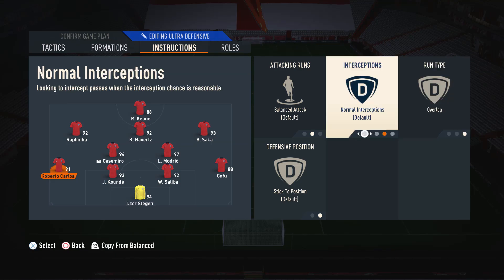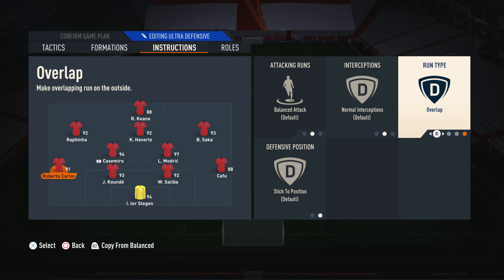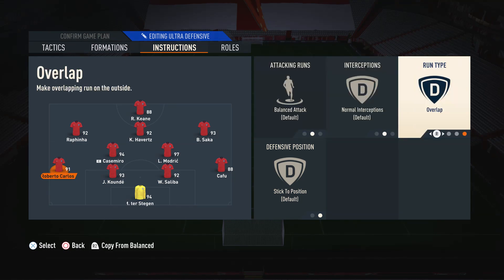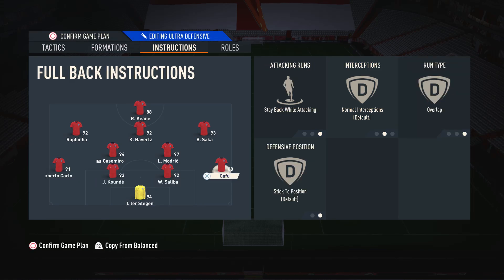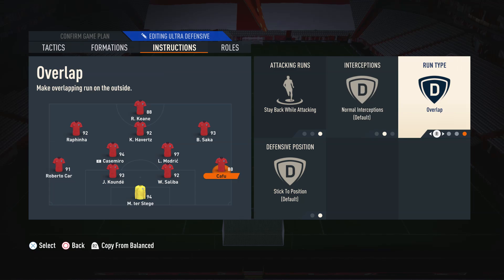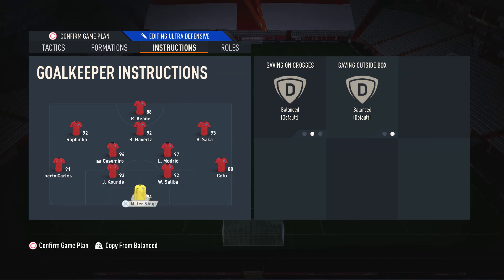Moving on to the left back — my more attacking fullback — I have him on balanced attack and overlap. The 4-2-3-1, although one of the wider narrow formations, is still quite a narrow formation, so we want to add a wider option going forward. We do that with the fullback by putting them on balanced and overlap, so they make overlapping runs to add extra width. Moving on to the right back — my more defensive fullback — I have him on stay back and overlap. I want at least three defenders back at a time, but if I do want to send him forward he'll make overlapping runs to add extra width.